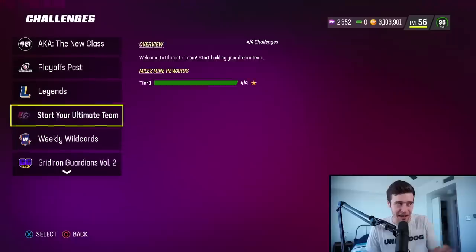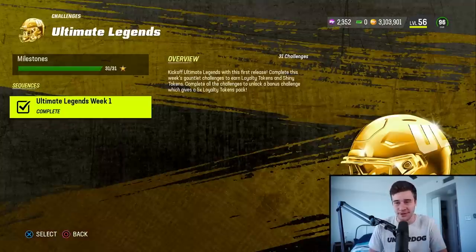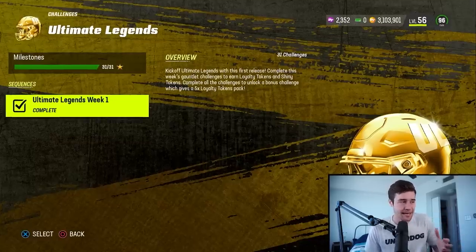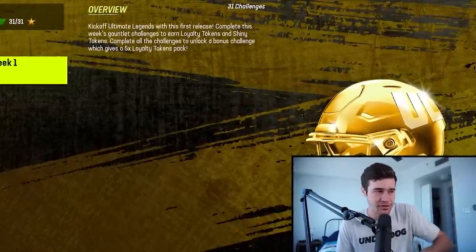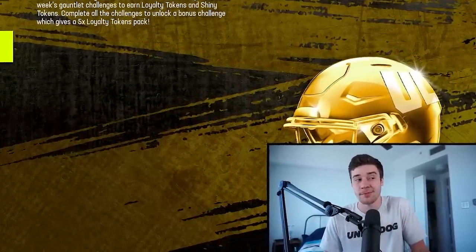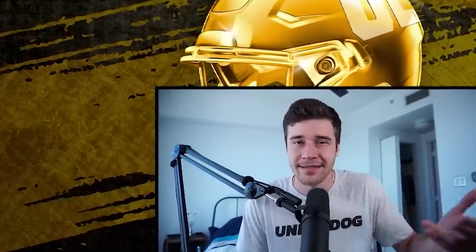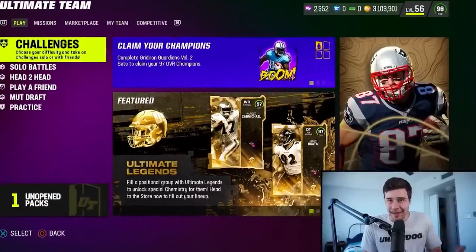Tip number four — let's just talk about your Ultimate Legend solos really quickly, because in my opinion these are the most valuable challenges in the game right now. These UL solos are simple, and if you have yet to play them I strongly suggest you do so. You don't want to let these solos get too far behind — every week EA is continuing to release these challenges in the game. So I strongly suggest you get them done now, that way you don't have to wait for a week or two weeks when instead of having 31 solos to play, now you have like 51. Just get these solos done now and try to stay up to date with your Ultimate Legend solos — it'll make the entire process a lot easier.